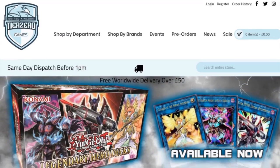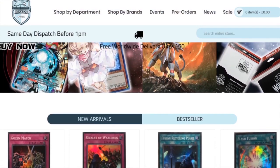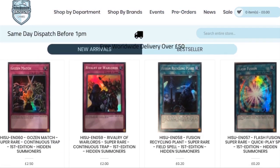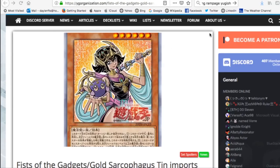Before we get started, don't forget we do have an amazing discount code thanks to Tier Zero Games. Just put in 'ZWGames5' to get a 5% discount on your total order at tierzerogames.com. The links will be in the description below.